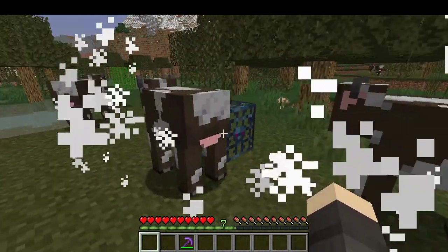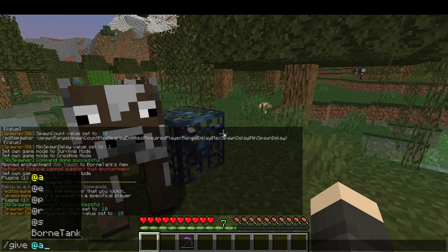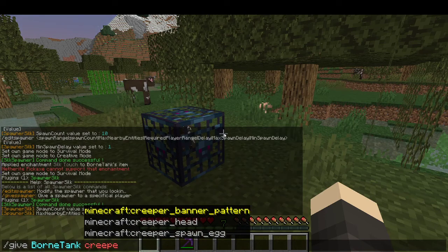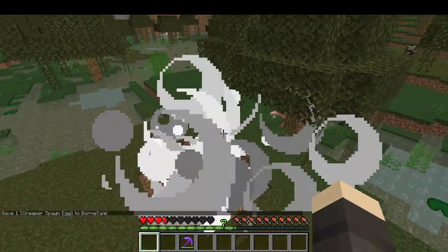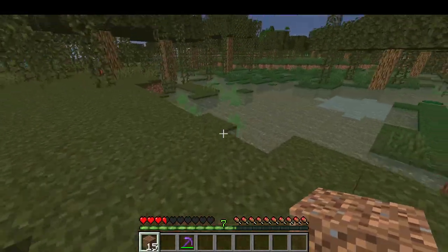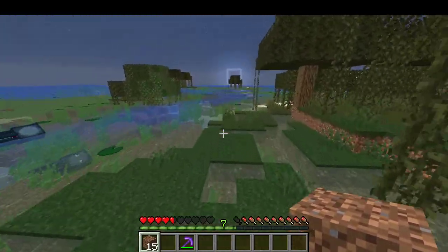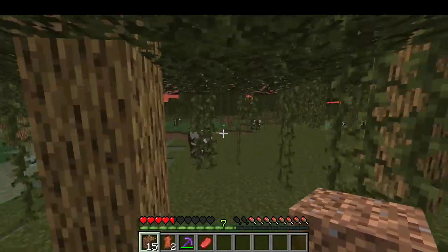You can also get the spawner through an explosion — let's grab a creeper spawn egg, let's use that, and it exploded. There's a five percent chance of getting the spawner if it's exploded, but you can increase or decrease that chance in the config.